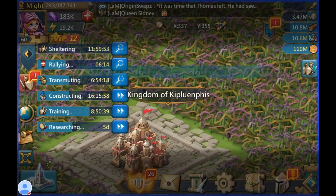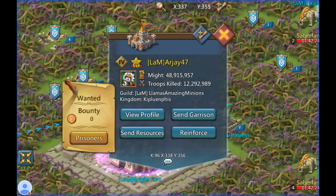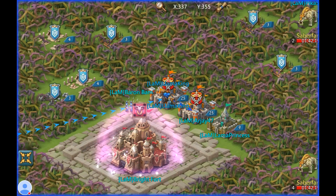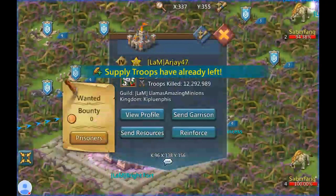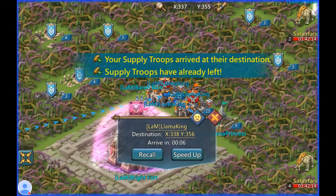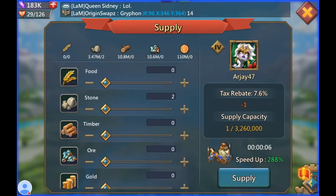I just got 20 gems for that. Now I'm going to give somebody resources. Let's give RJ some - and it doesn't matter how much you give him, so let's be a bit stingy. One... two... and three.